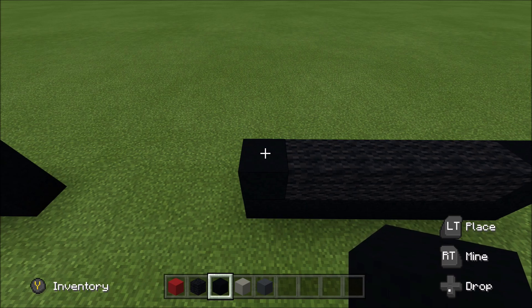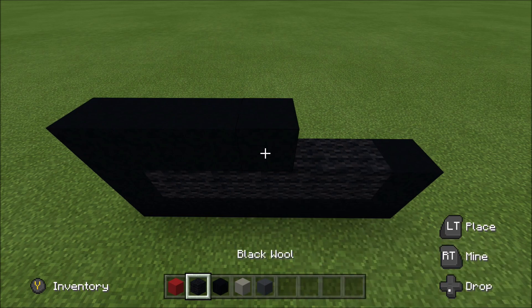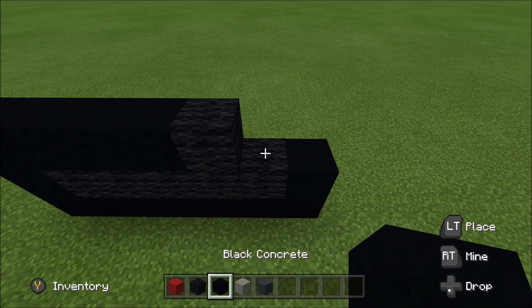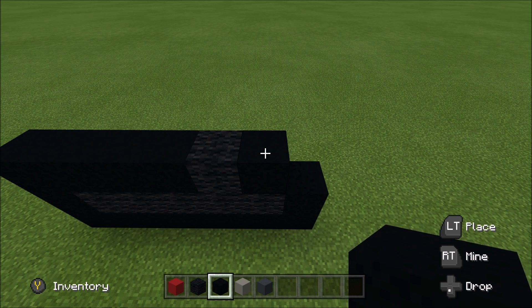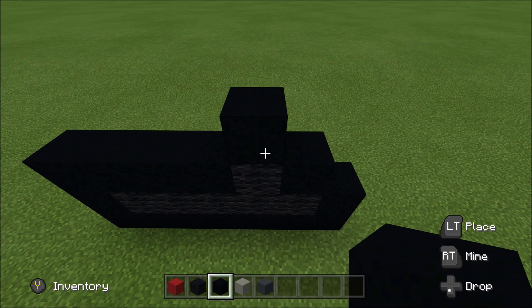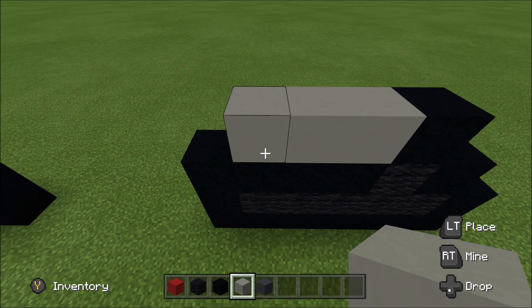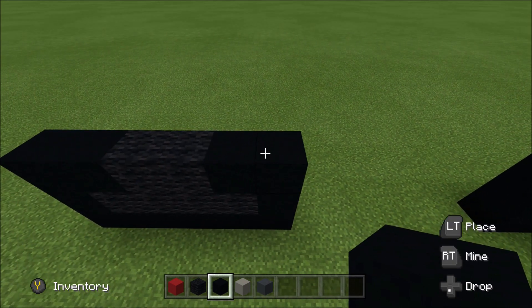Above this black here, build up with a black. To the right of it, add three black: one, two, and three. A wool, and then a black. Go ahead and move up. Move in one space from the right. Above this wool here, build up with a black. To the left of it, add three light gray: one, two, and three. And then a black. Cut across the gap.